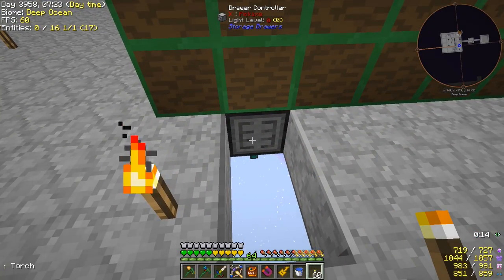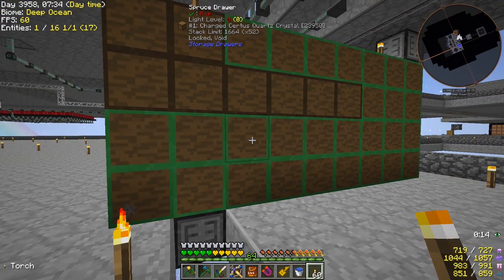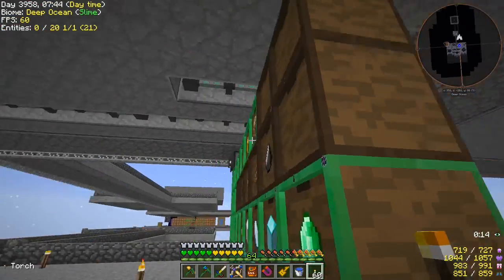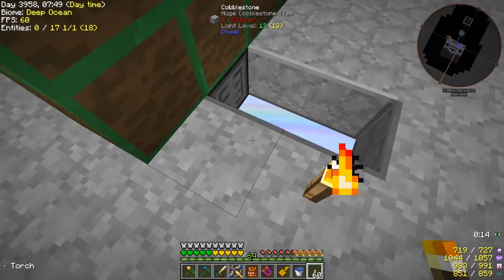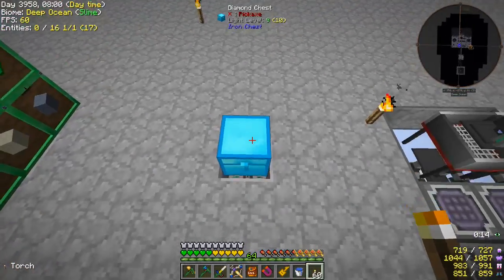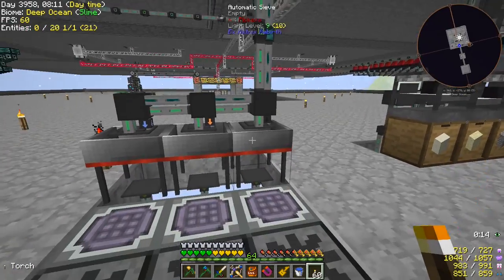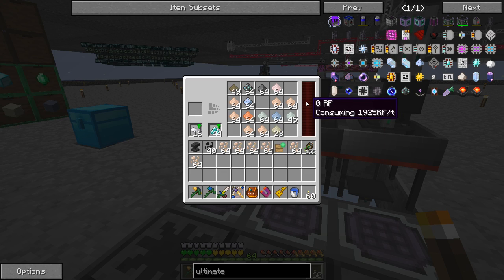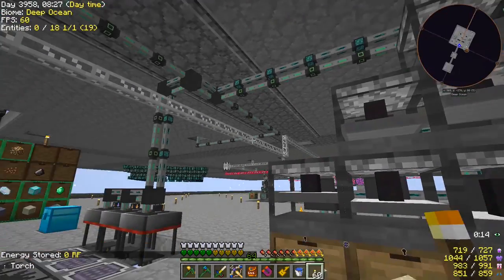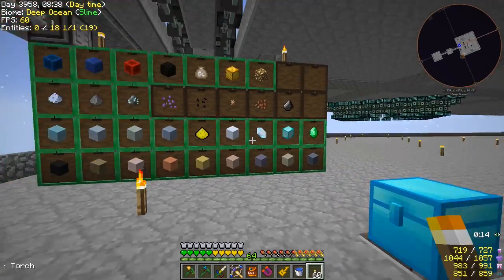I did add a drawer controller onto this thing. Previously we had made this whole setup before we could even make drawer controllers, so we had item conduit going into the back of each individual one of these things. There was no way for an item to go into these drawers because there was no conduit there. But now we have the drawer controller, so things are free to go into these different drawers. We just need to lock the ones we don't want stuff going into. That should be all solved now — we can set this back to insert and all items should go into the correct drawer.